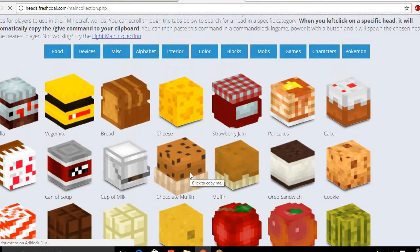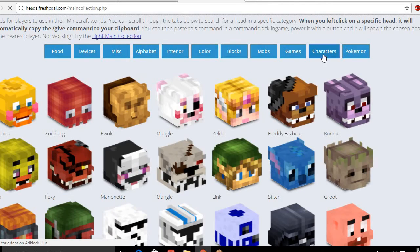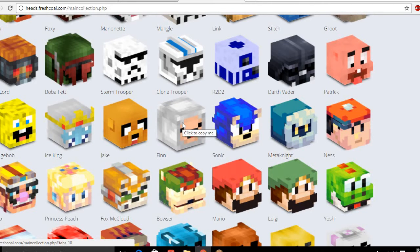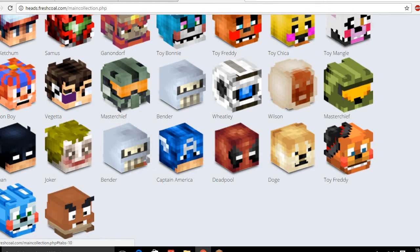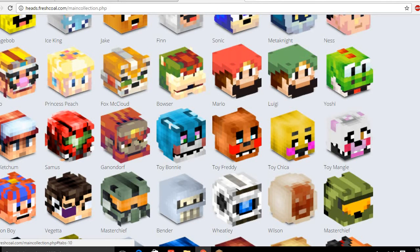That matches my Roblox name! So what you want to do — I'm going to go on characters. Here's the Freddy one I have. Let's choose... that's not Mango, that is Mango. Link, Stitch — I don't know if I really like Pokémon. Darth Vader, cool. Ice cream, cool. No way — Yoshi! I like FNAF but I don't think I'm going to do that.